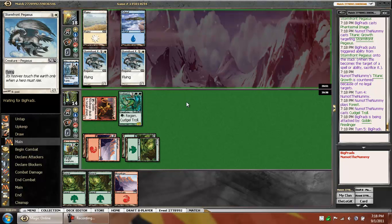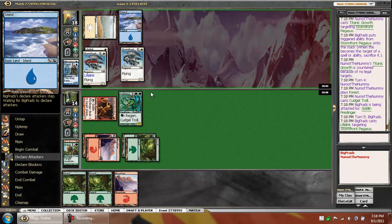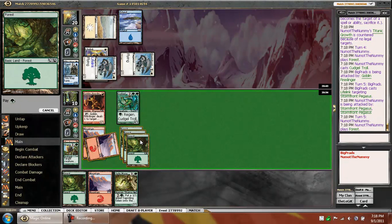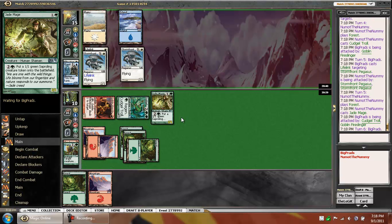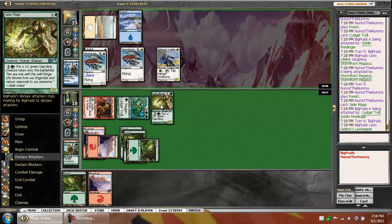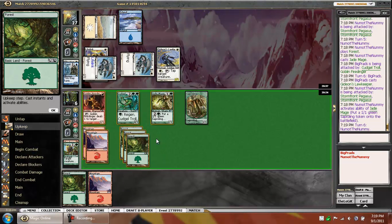We'll see what he has. We're dead in what, four turns, given the current board state. Maybe he has the Divine Favor or whatever. Lifelink — what the hell? That is an interesting choice. Things are gonna be a little bit rougher. We do need an overrun and we don't have one. Two more turns and we're dead. Goblin Chieftain's good.